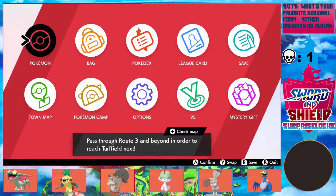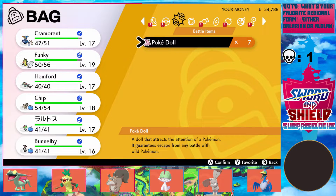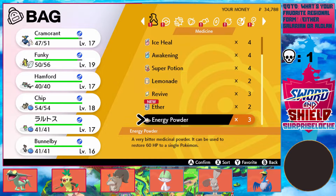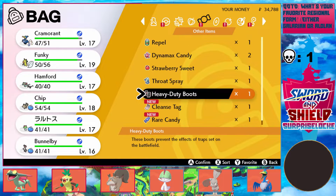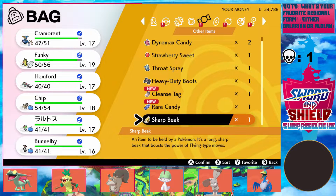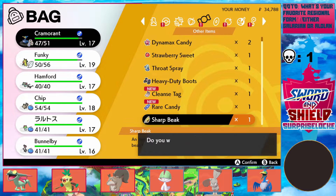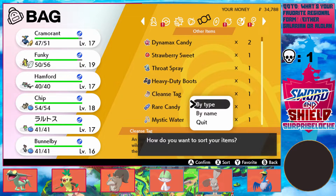But it doesn't matter — Greninja's not in this game, so I don't even think it would be a factor. Why did I think Energy Powder was a held item? I just picked up a Sharp Beak. I'm going to keep the Mystic Water — actually no, because I'm gonna forget to swap it when the gym starts. Let me just put it on now.